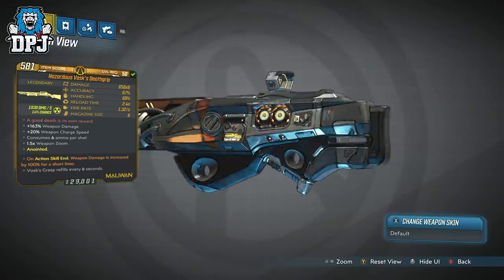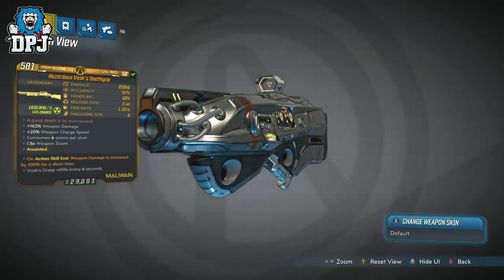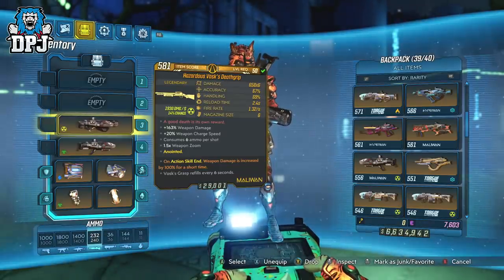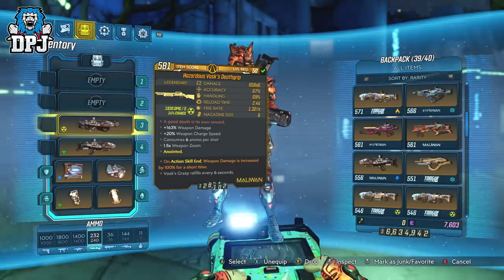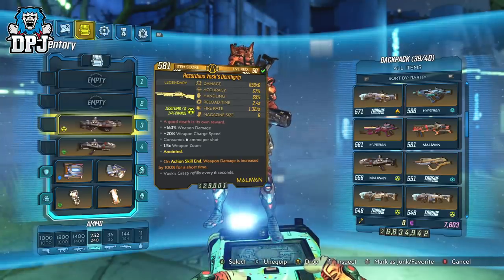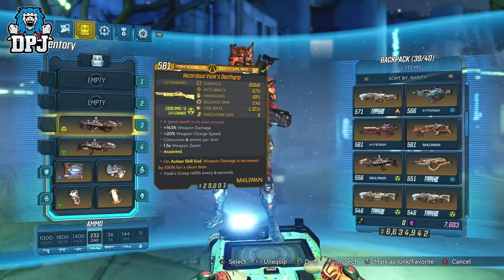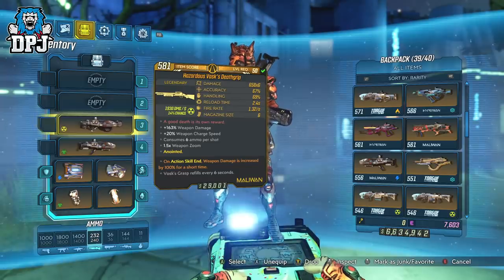So let's check out its stats. The variant I have does 558 times 6 damage, 67% accuracy, 69% handling, a reload time of 2.4 seconds, a 1.32 fire rate, and a magazine size of 6. This comes with a +163% weapon damage, +20% charge speed, and consumes 6 ammo per shot — which is quite pricey and will eat away your ammo — with a 1.5x zoom.